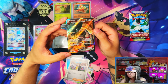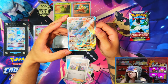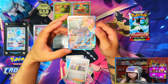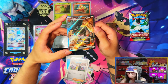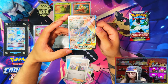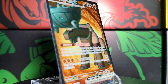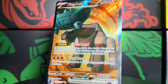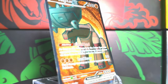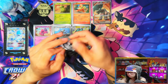Oh yes sir! Tinglu EX full art — for ultra rare. I'm going to stick to the old way of saying full art, apart from the SIRs and the IRs — illustration rare and special illustration rare — I'll stick to the old terminology. Alright guys, last pack — that Tinglu was a saving grace, all my days. Oh yes, that just made my happiness a little bit better.